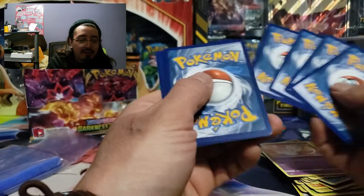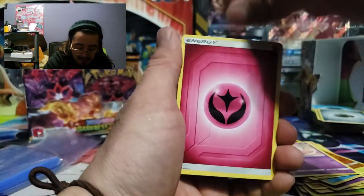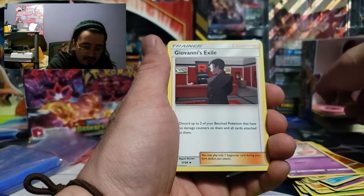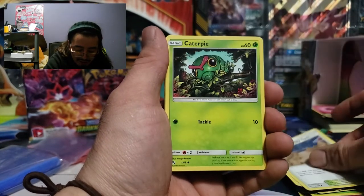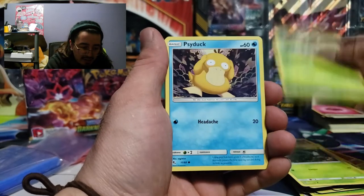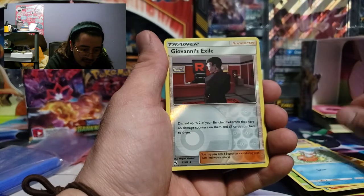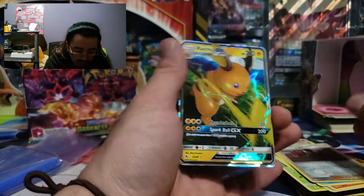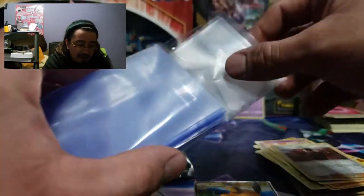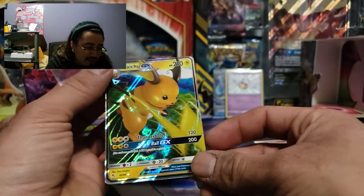I already saw something so I know we're gonna get something in there. Let's just see what we get: Giovanni's Exile, Koga, Sabrina, Brock, Pewter City Gym, Caterpie, Paris, Psyduck, Charmander, Magikarp, Giovanni's Exile again, and Raichu. Not bad — I don't mind the Raichus, I like Raichu, but damn.